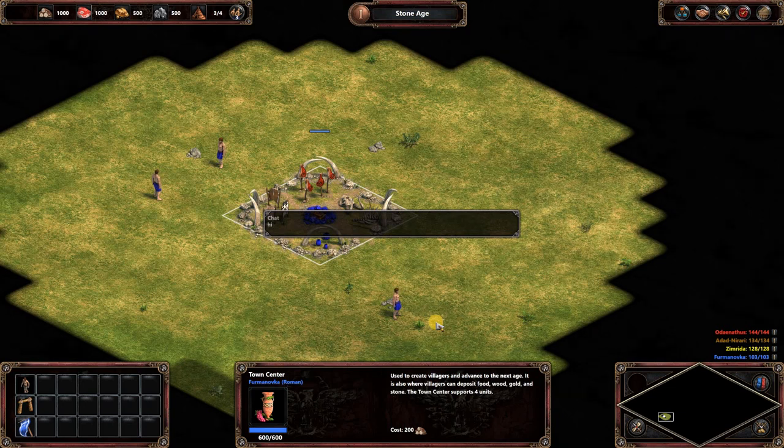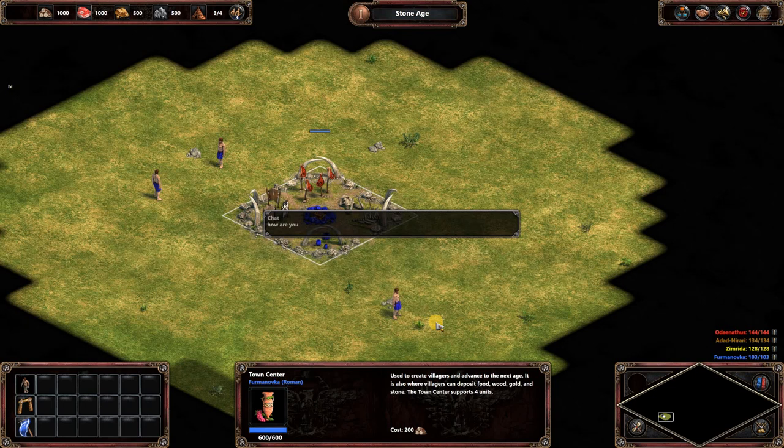Now we're in the Japanese language pack, which should fix the freezing problem. Let's try it out — 'Hi, how are you?' As you can see, the chat is working perfectly. So if you're playing online or multiplayer, this will fix your problem and you'll be able to communicate with players online.